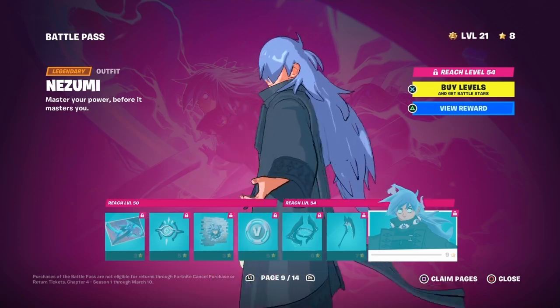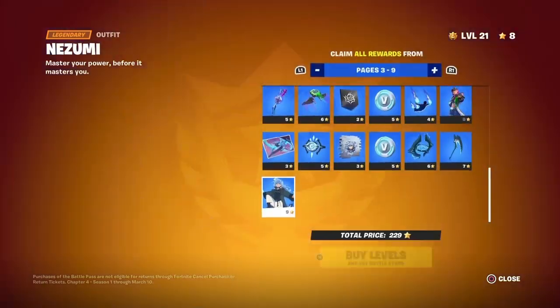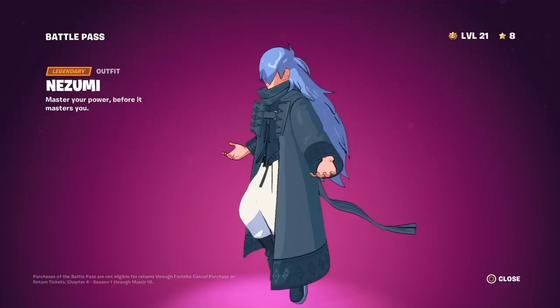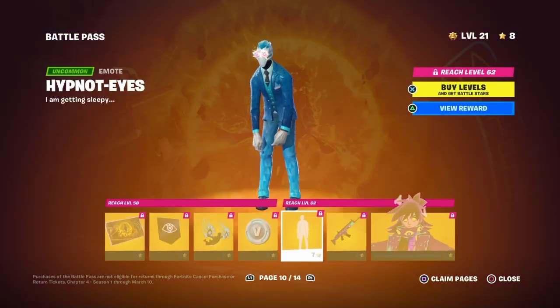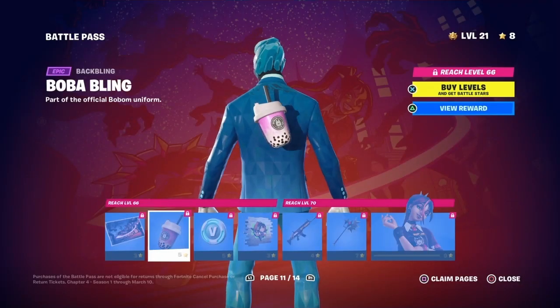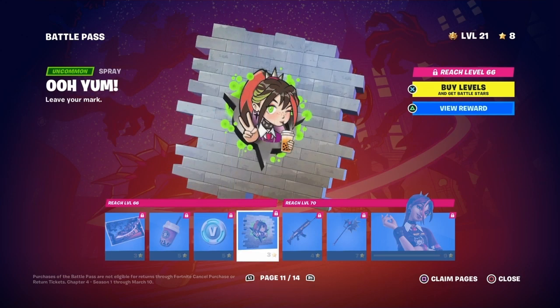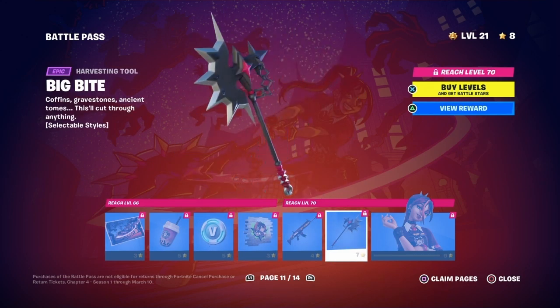You also have Nizumi. The skin here — can't even see her eyes. She's floating too! She's pretty small though. This is the emote Hypnote — eyes, I'm getting sleepy. Boba Bling — pretty cool, that's my favorite back bling of the battle pass in my opinion. I like her pickaxe too, pretty cool pickaxe.